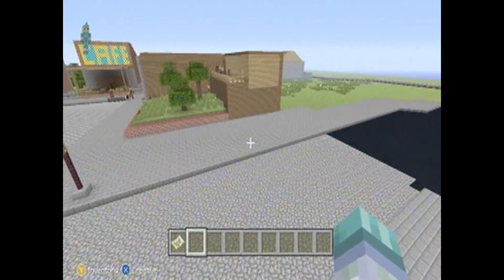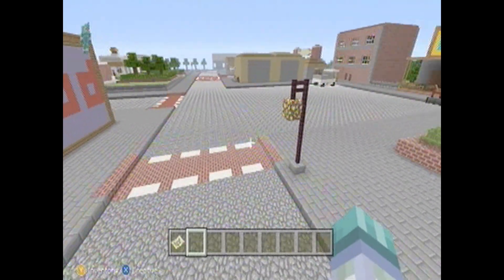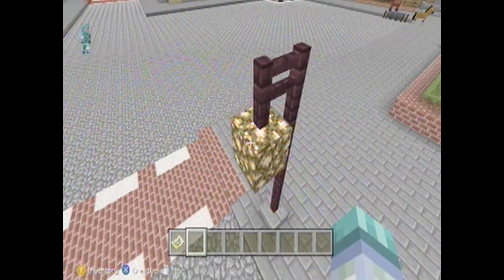Leaving the school, you go down and — oh yeah — you have the street lamps and everything, and the crosswalks.